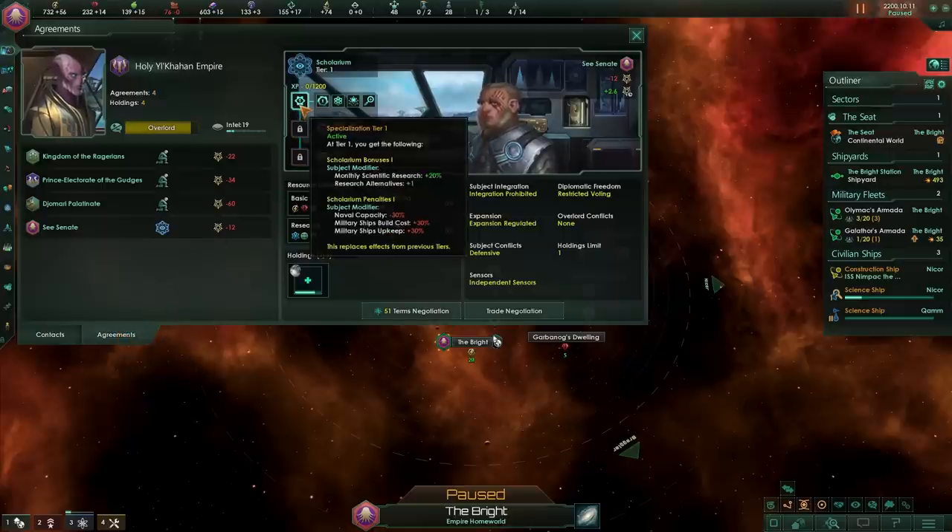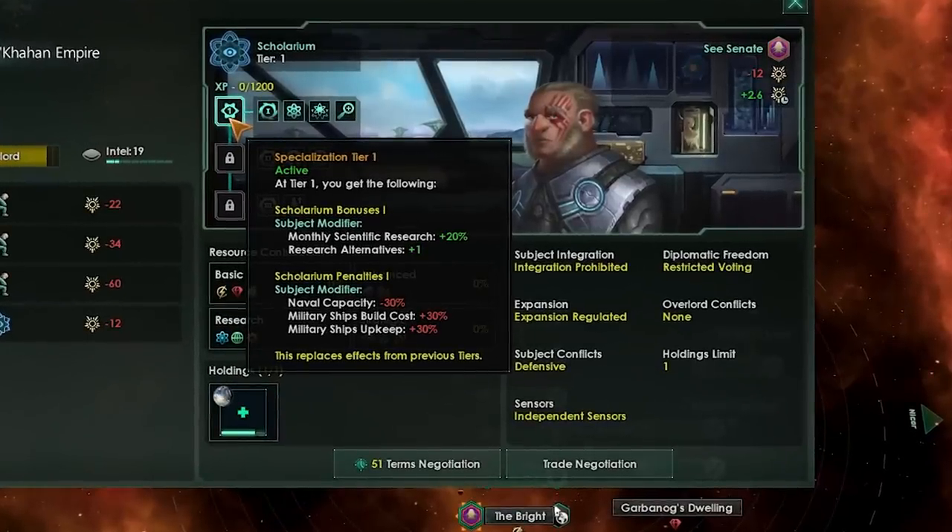First of all, we are scientifically literate, which means that we can get a lot of research done very quickly, but that's not why we are here. We are far more interested in the penalties.